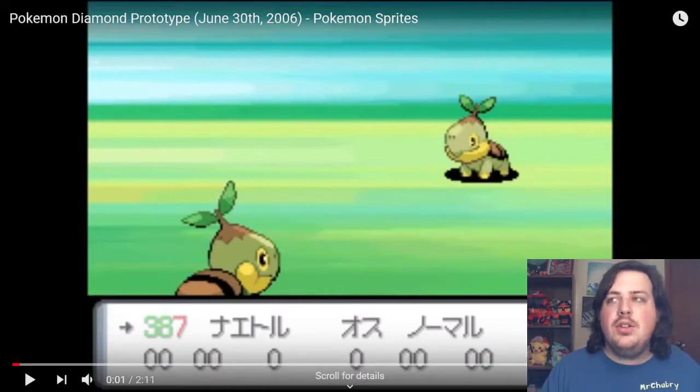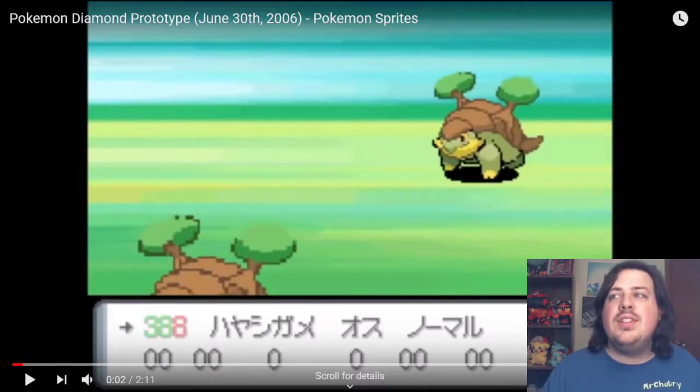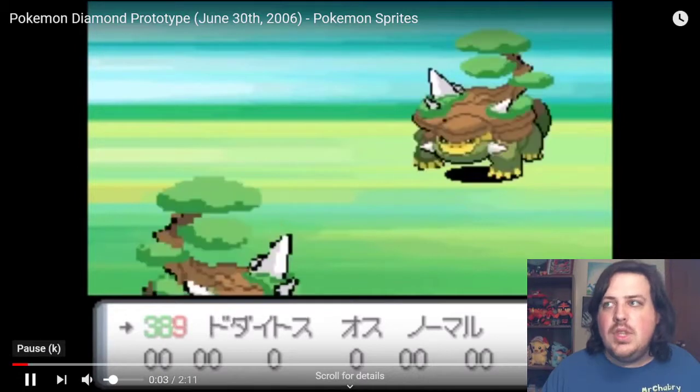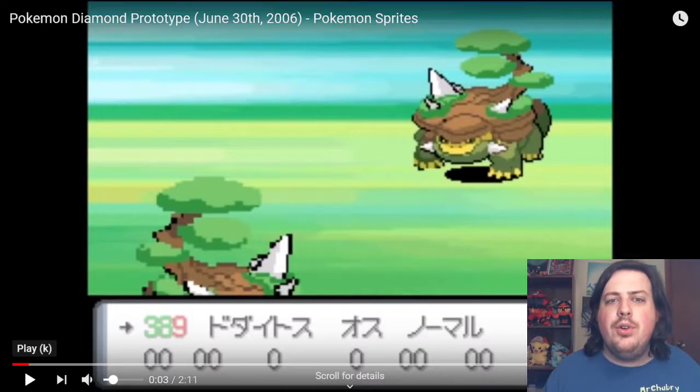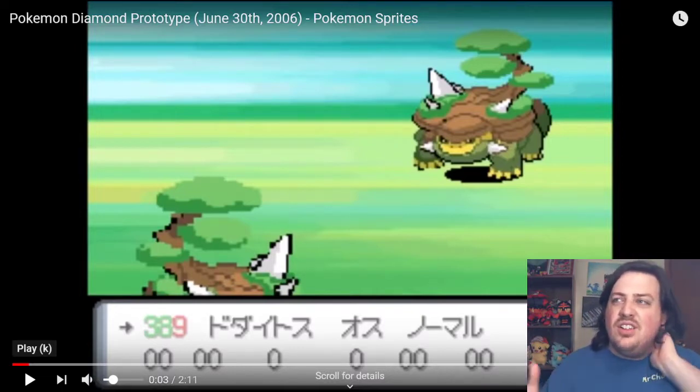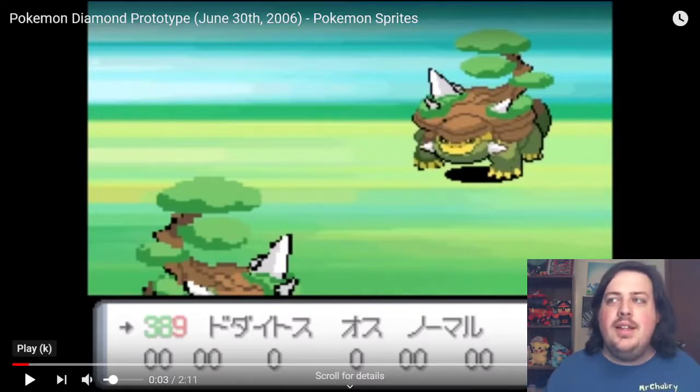Right off the bat, Turtwig looks pretty much the same. Grotle, instead of having like two bushes, has like two entire trees — maybe saplings — on its back. And Torterra has a totally different look to it. A lot of these Pokemon, you're going to notice, look like they were made in Microsoft Paint, and this one totally has that look. I just think it's so cool seeing how some of these sprites have changed.